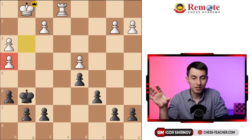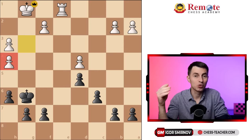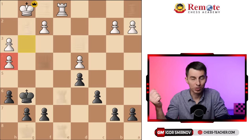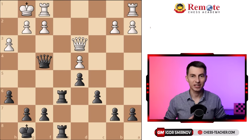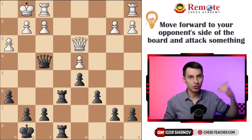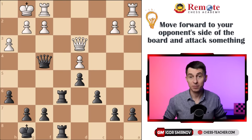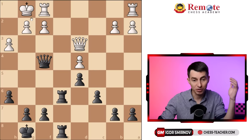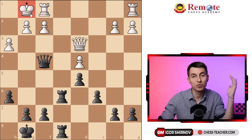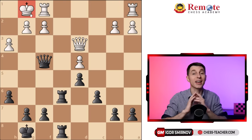How come that having an inferior — actually losing — position at the beginning, white managed to win within just a couple of moves? Here's the first big idea. Whenever you play a middle game position, what you want to do is barge into your opponent's territory and attack anything there. Anything — doesn't matter. You don't have to attack necessarily the king, because quite often the king is well defended and there is no direct way to create any significant threats against it. Therefore, you just want to move forward somehow and attack anything.